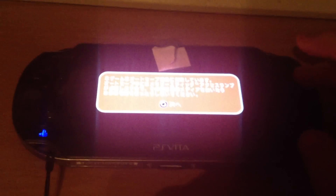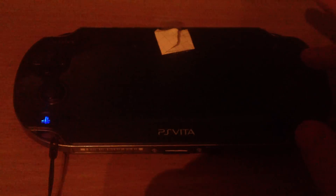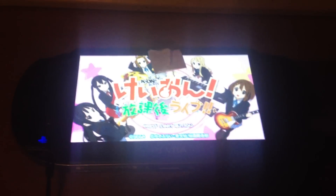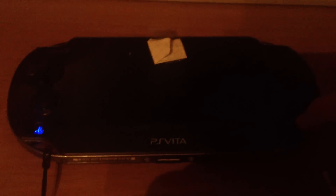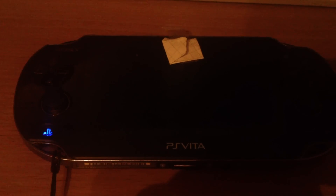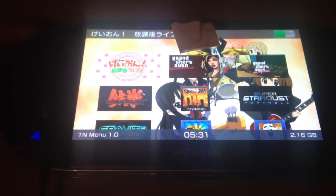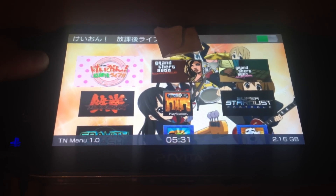Yeah, let's launch some games. This is by the way a Japanese game. So it's possible to play foreign games with the eCustom firmware. The booting screen is the multi-menu by Acid Snake. If you press the up or down button while it's booting, you can choose between the several menus.